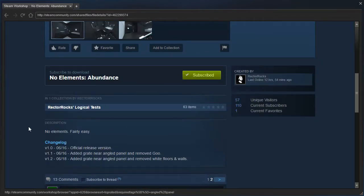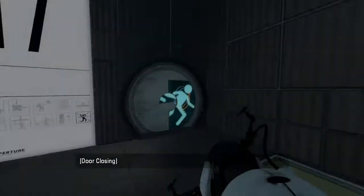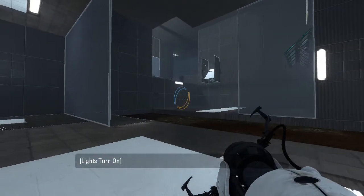No elements — fairly easy. And there's a changelog. I don't think I've played a no elements map before, but they are quite common on the workshop.